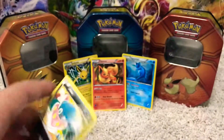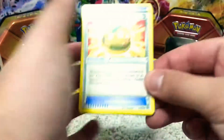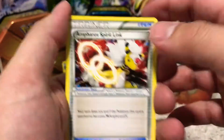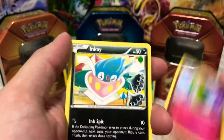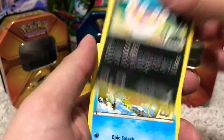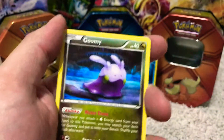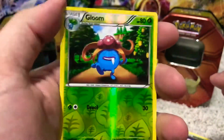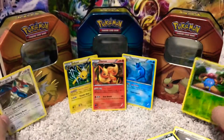Code card — good luck to whoever gets that. Here we go: Lucky Helmet, Aphros Spirit Link, Curlia, Inkay, Magikarp, Wooper, Goomy, Malamar, Happy Gloom, reverse holo, and Porygon Z. Again — pulled him yesterday.